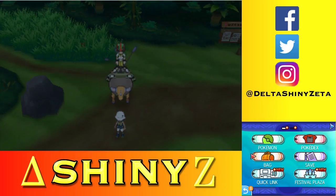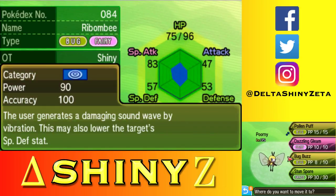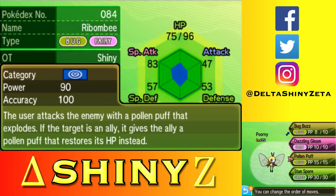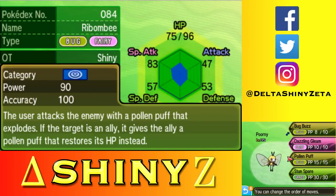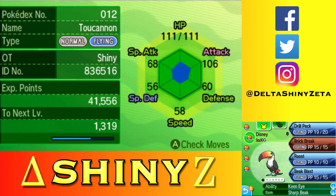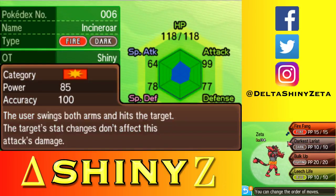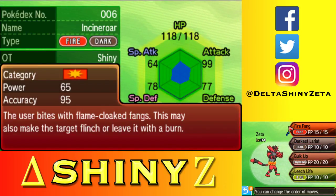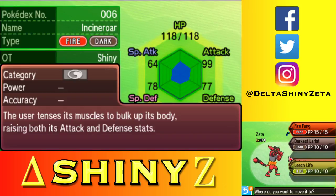I need to start making more type coverage for my Pokemon. I'm going to put Bug Buzz first because I use it more than Pollen Puff. Dazzling Gleam second. I probably need to replace Pollen Puff honestly. Drill Peck and Brick Break. Darkest Lariat — power 85. Leech Life too. I haven't made a Bulk Up set yet really.